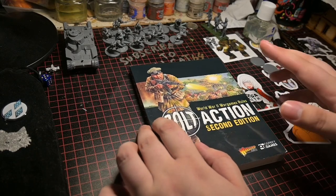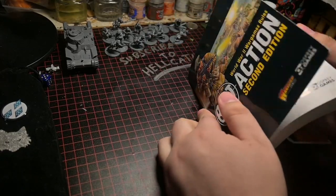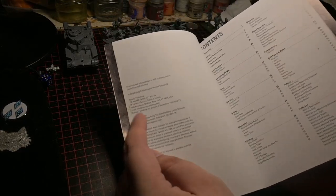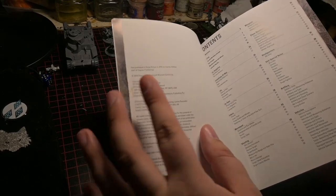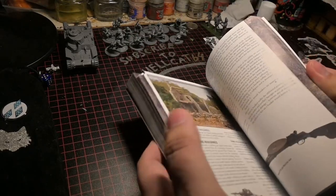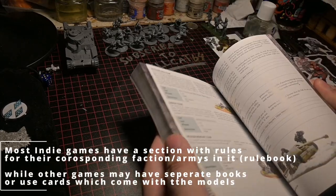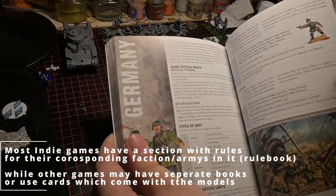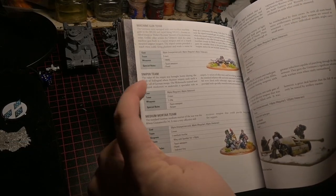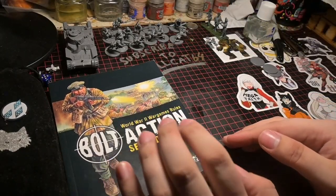For Bolt Action, here's the rulebook. A lot of these little books are great because they fit inside your army case. These games have your army already in the book, so you don't need to buy any extra codexes. You don't need to buy your models right away — you can grab your list out of here and it'll tell you how to play. So the rulebook is your first need.